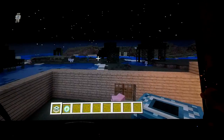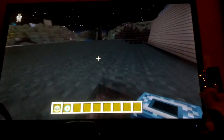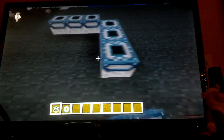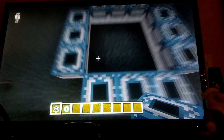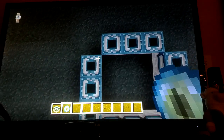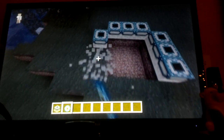I'll even prove it. This is how you would make an end portal — one, two, three rows of three frames. And then you put an eye of ender into each one of these. A black thing is supposed to appear and we're supposed to travel to the end, but it doesn't work in this update.